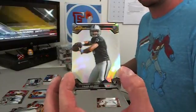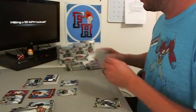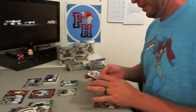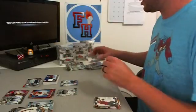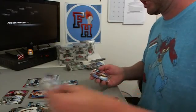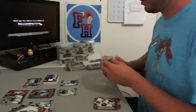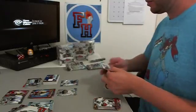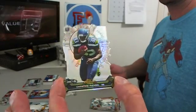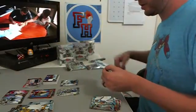Tyler Wilson Raiders refractor. Jonathan Stewart refractor for the Panthers. Blue Vance McDonald to 99 — 49ers. Another Atomic — Kristen Michael, Seahawks. It's only our second regular Atomic in the case, not as frequent as they were last year.